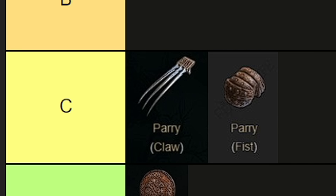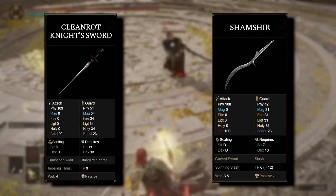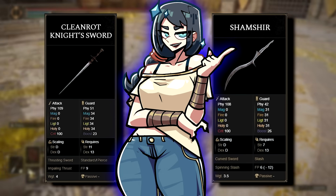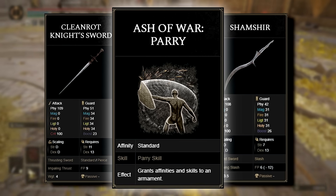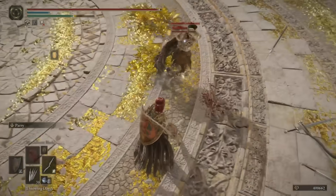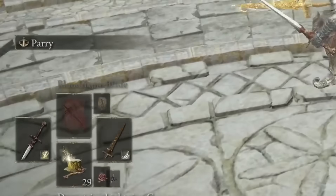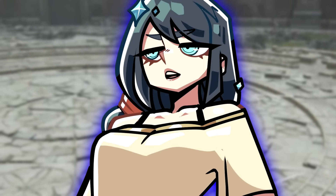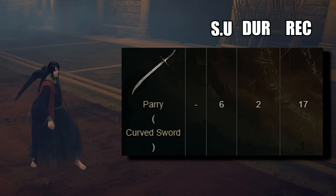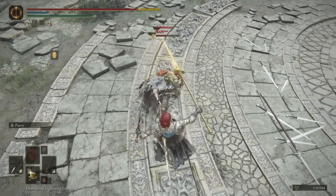Moving along, we encounter both thrusting swords and curved swords. The clean rot night sword and shamshir stand out as the premier options within their respective categories when it comes to PvP encounters. If you opt to infuse these bad boys with the parry ash of war, you can wield them either individually or in conjunction with a halberd in the main hand for a rather gimmicky off-hand setup. Nevertheless, despite their potential utility, these weapons still suffer from lacklustre numerical values, making landing successful parries harder than making a discord mod run.